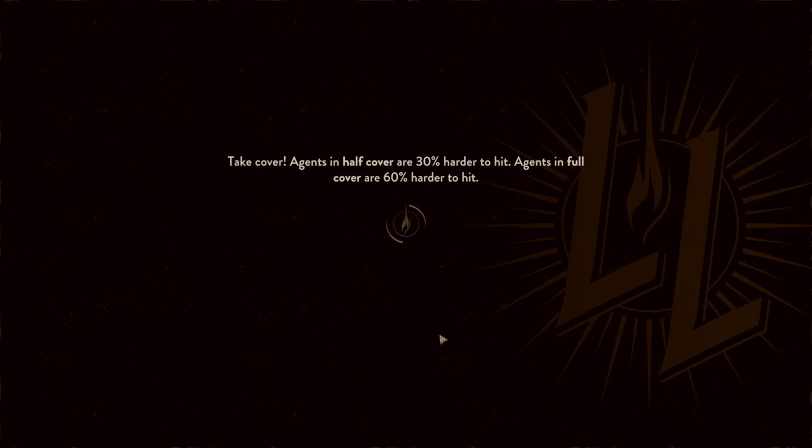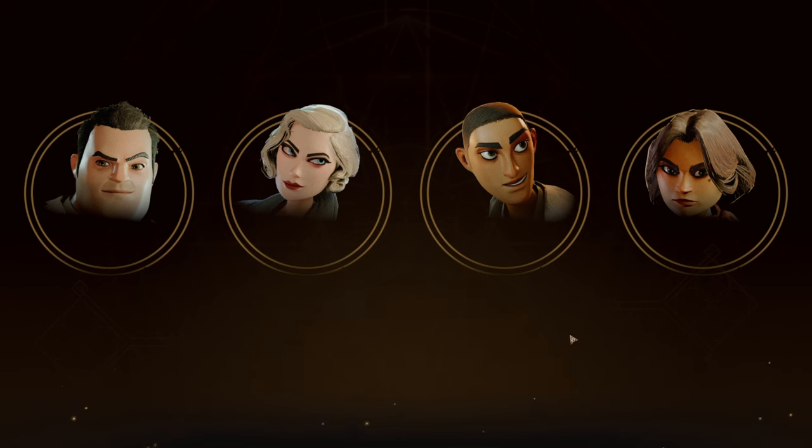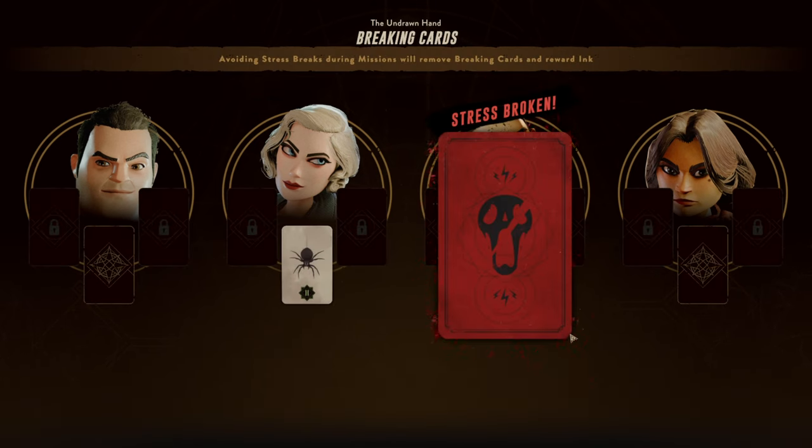All right, we got a lot of skill points and we are ready for the next five. Take cover agents — half cover is 30% harder to hit, full cover 60% harder to hit. That's great info, certainly not necessarily for Ingrid because she is oftentimes standing in the open, but half cover and full cover seem to be very helpful.